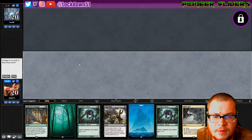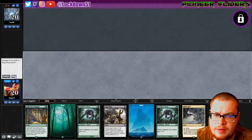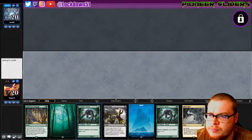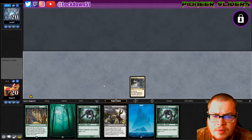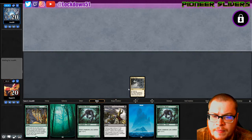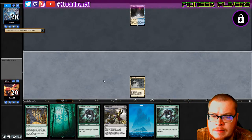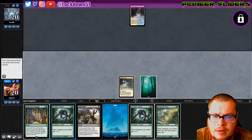I would like to play first. I'll keep this hand - not exactly thrilled about it, but we do have a Fatal Push even if we can't play it yet. We're set up for a Collected Company so we'll keep it and see what happens. Let's just put out the Sliver Hive and pass.